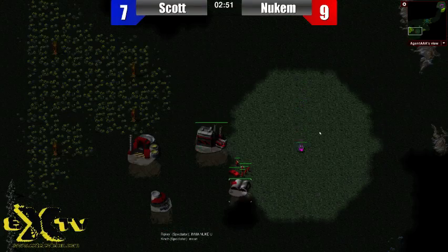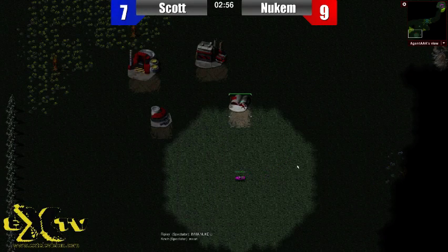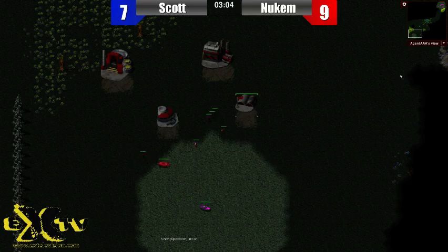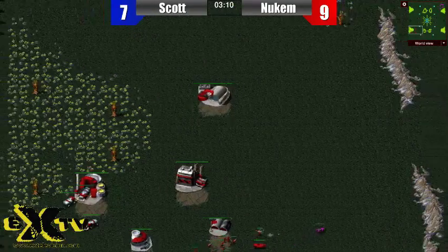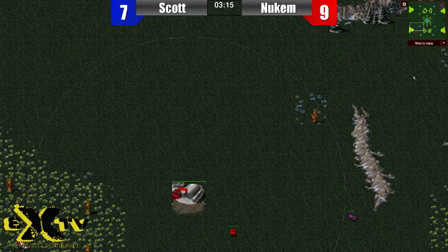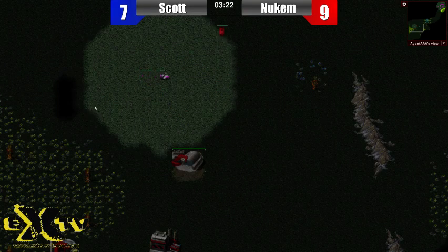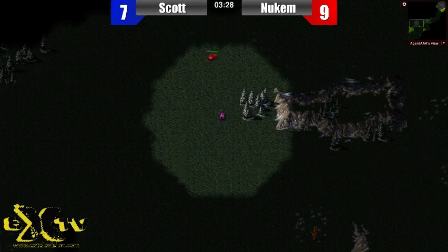A very basic main base to start out with. Let's see if the buggy calls this out. It does not see the construction yard move. Now the buggy pokes over and wonders where it went — like a magic trick. Meanwhile the MCV has moved over, giving pretty decent construction range. He might throw some defenses out here. Agent AAA is going to wonder where it went and finally spots it out, finishing clearing the shroud around the area.